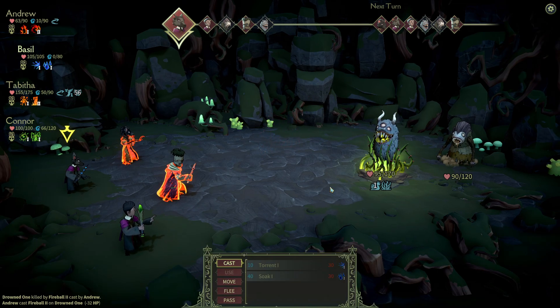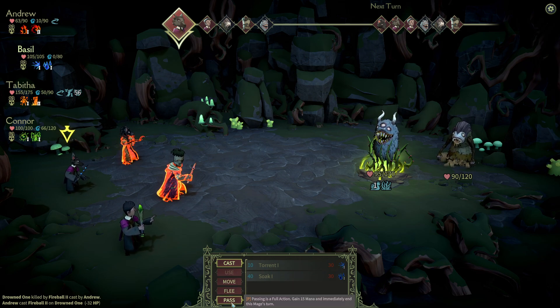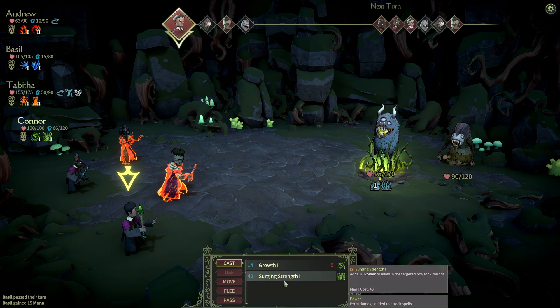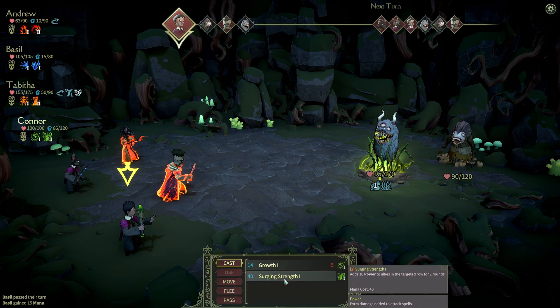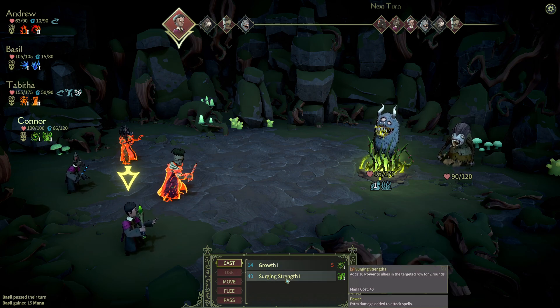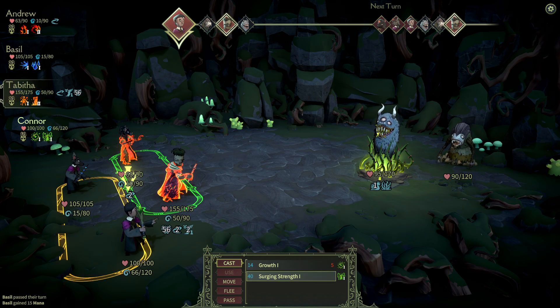It would have been awesome to get an air magician to get that extra shield, but he's done. There's no more mana. That's really good damage — adds 10 power to allies for two rounds, we're going to go for the surging strength.